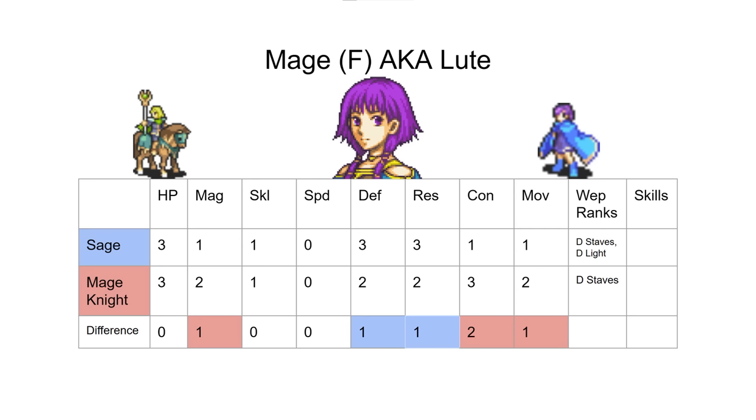Mage Knight has higher magic, higher move, and it's faster. It gets the same staff rank. You lose a point of defense but you have 1-2 range. Light magic on Sage just doesn't matter. The point of defense in Sage's favor is almost never going to save Lute from getting killed in the same number of combats as she would as a Mage Knight anyway — she's going to be very squishy either way, getting two-hit KO'd by a physical enemy.